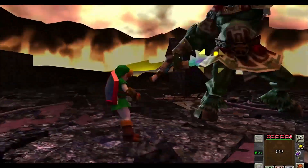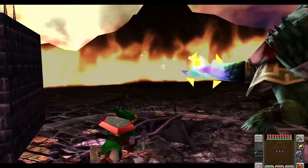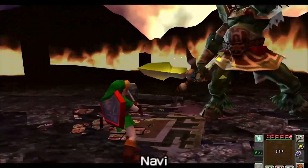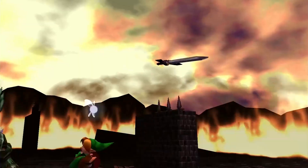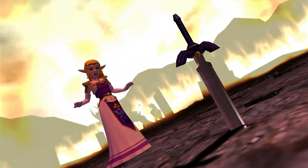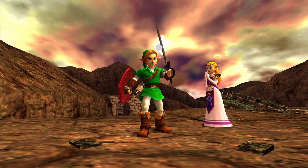Everything in this battle is paced perfectly: the twists, the tones, the weak point not being the head or eye but the tail. Ganondorf knocks out the Master Sword and sets up a barrier between you and Princess Zelda, then falls to his knees as you reclaim your blade for the final portion of the battle.